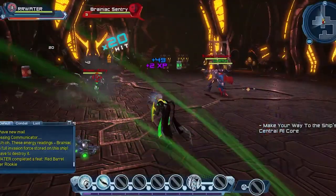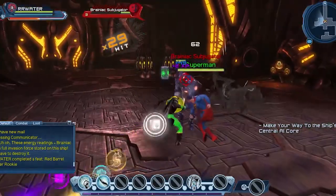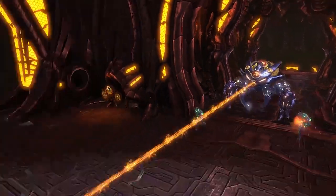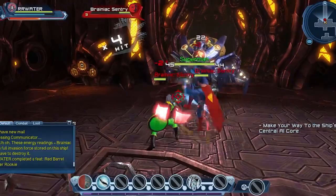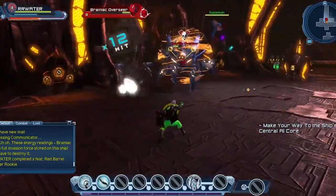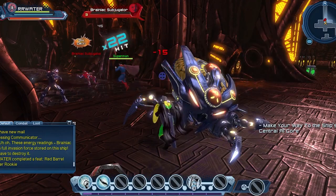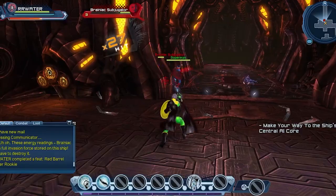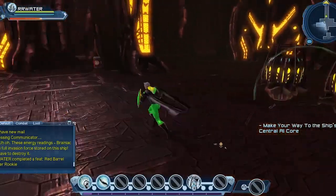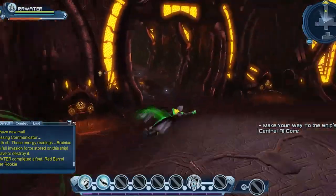One reason I don't favor Aquatic Arsenal very much is that it doesn't do a ton of damage even on these really weak NPCs, which is why I went away from it in my melee loadouts. Another Overseer — big, but not bad. I think we got all the barrels.